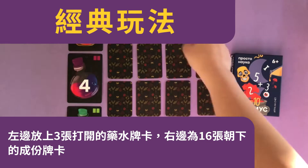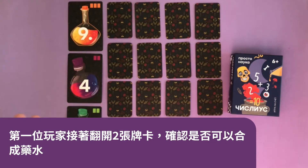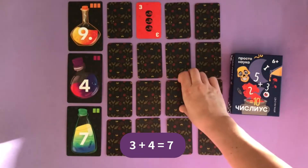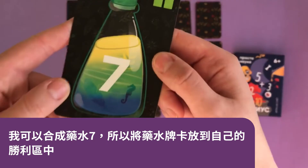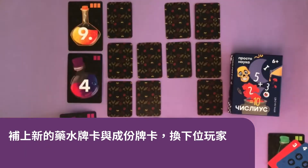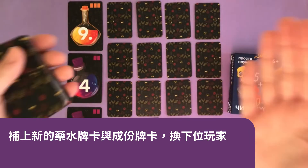Three potion cards are always open and 16 ingredient cards are facing down. The first player opens a card and then another one, checking whether it is possible to brew a potion. Three, four — so I say 7 and place the potion card into my victory pile. Replenish potion and ingredient cards, and the next move goes to the next player.